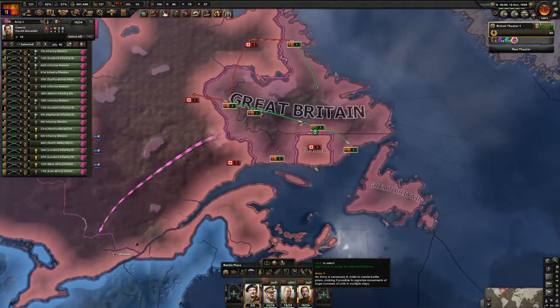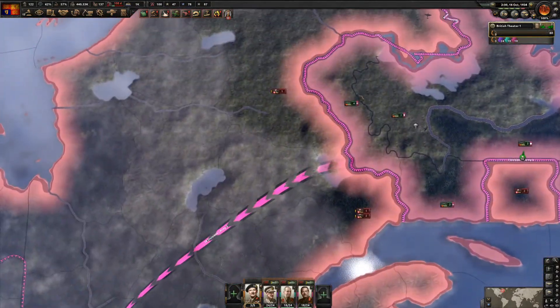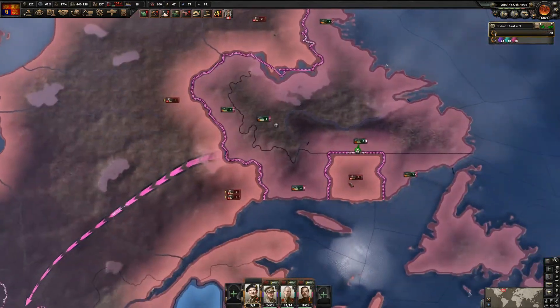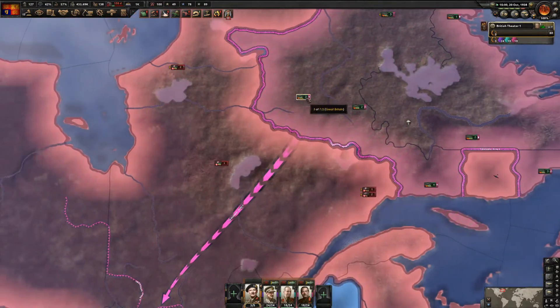We've encircled two Canadian divisions - we can just keep pushing this way. Let them bog you down a bit. The Canadians are not going to be that strong - they're also very nice people so they don't like to fight.